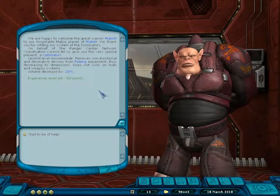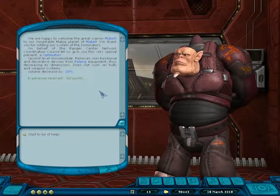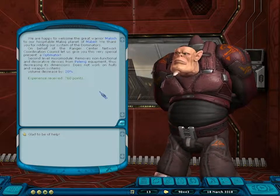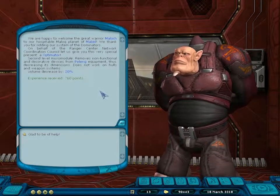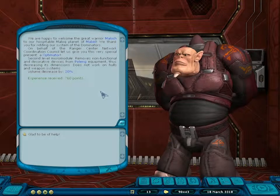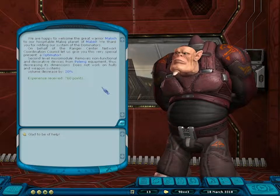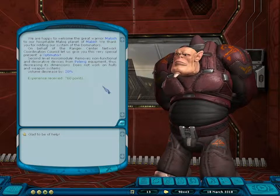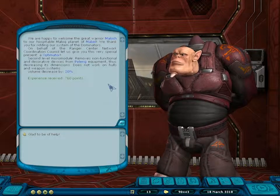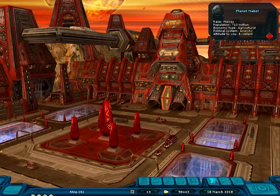We are happy to welcome the great warrior Maloc to our hospital, Maloc planet of Mabel. Thank you for ridding our system of the dominators. On behalf of the Ranger Center Network Coordination Council, let us give you this very special present — an Optimator! It's a micro module that removes non-functional and decorative devices from paneling equipment, decreasing each dimension. It does not work on hulls and weapon systems, but 20 is not too bad. I'm glad to be of help — and I got some experience too!